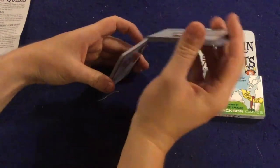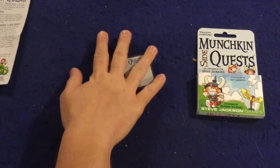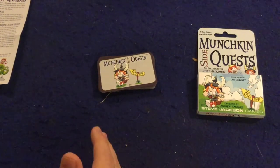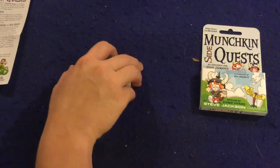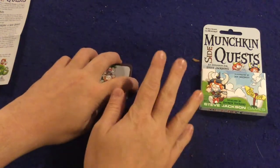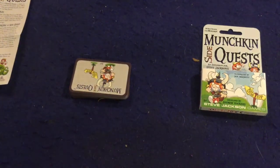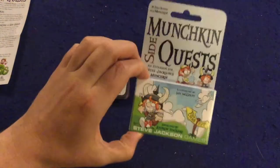Another thing I like about this is that you can't plan too much for these, because if you die you actually lose the cards that you have. Dying doesn't happen terribly often in Munchkin but it can happen, so you can't do an incredible amount of forward planning. These do not count towards your hand size, and that in a nutshell is what you're going to get inside Munchkin SideQuest.